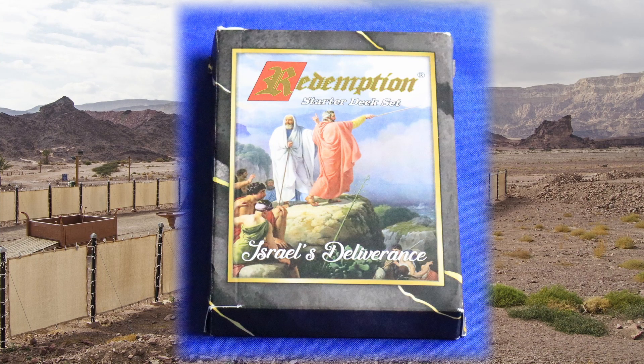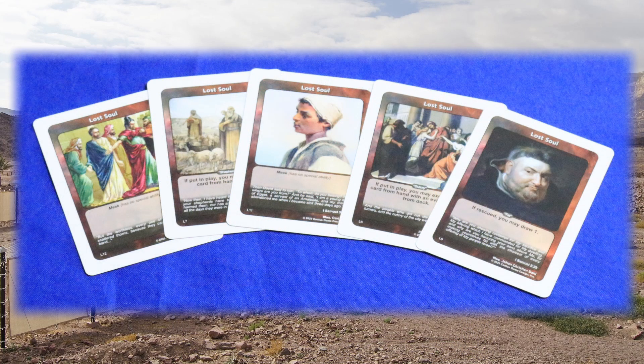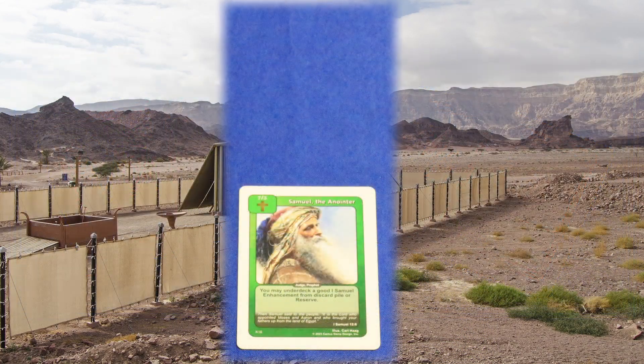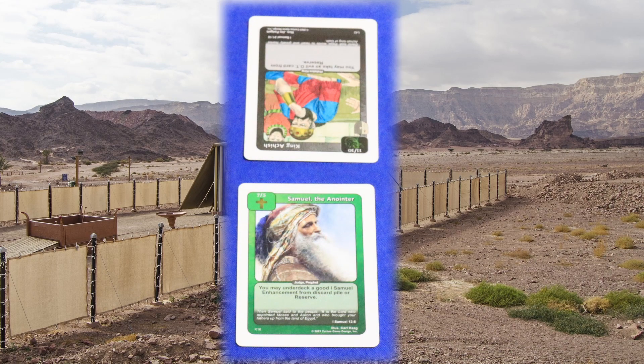In Redemption, two players will be competing against one another in an attempt to be the first player to rescue 5 Lost Souls. Each player will use Biblical Heroes as offensive cards, using them to attempt to reach Lost Souls and bring them the good news. However, each player will also be playing out evil characters that will attempt to prevent their foe from achieving this goal.